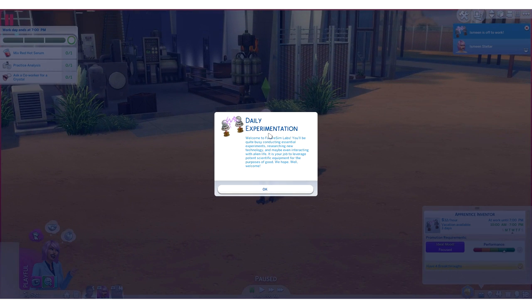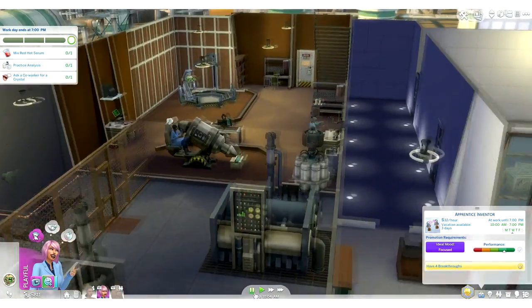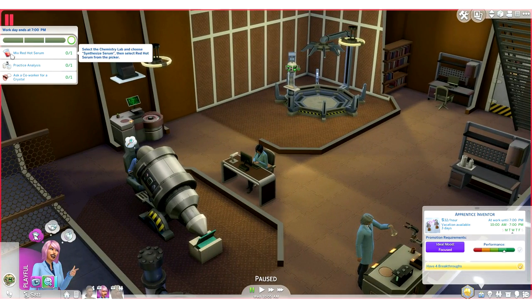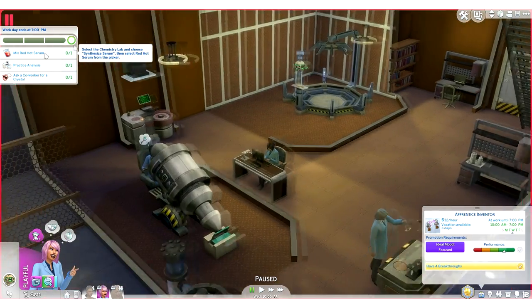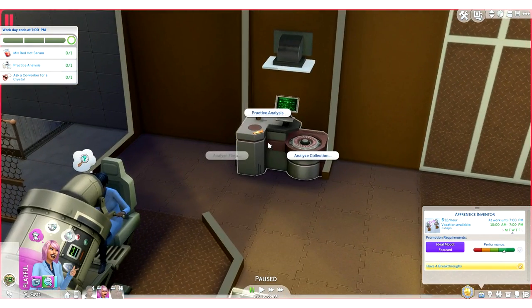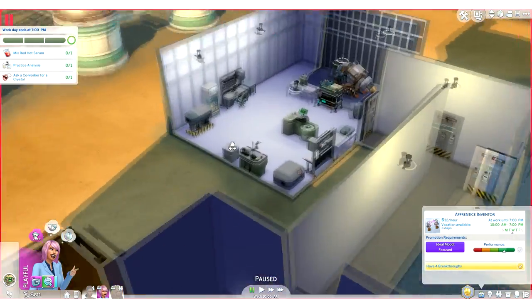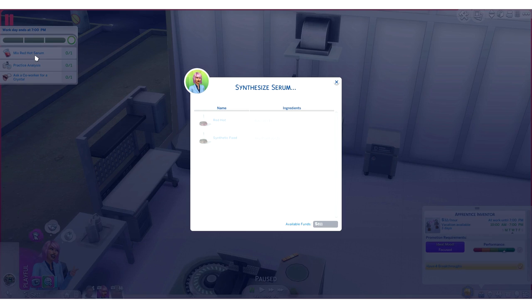We are back, and — daily experimentation. Welcome to Future Sim Labs. You'll be quite busy conducting essential experiments, researching new technology, and maybe even interacting with alien life. I think we already got all that information the other day, but because Origin has been updating, a lot of things are popping up again — a little repetitive, but oh well. So we need to mix a red hot serum — we have to select the chemistry lab and choose synthesize serum. We need some basil, but oh dear, we don't have any basil.